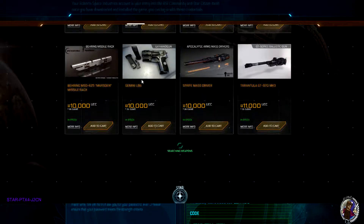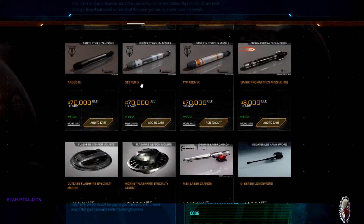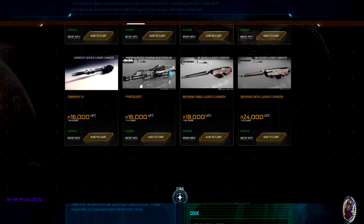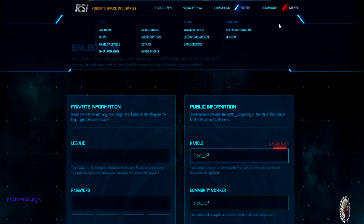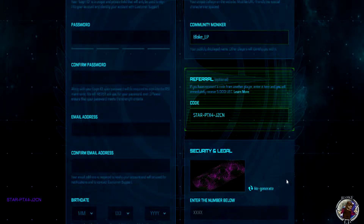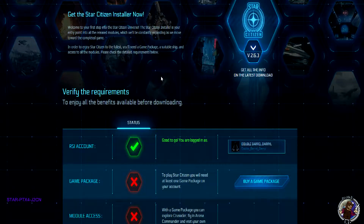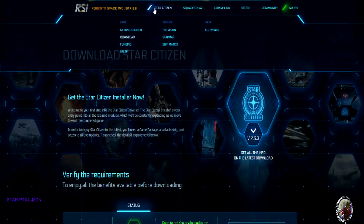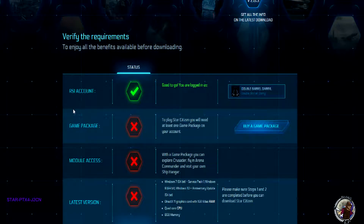If you hang on to it, that's fine too — it will be there when the game goes live. It is separate to the alpha UEC which is used in the PU today. Alpha UEC gets wiped every patch, whereas this UEC won't get wiped; it will stay on your RSI account unless you use it in the store. Once you've done that, come down and enter your security code to make sure you're not a bot, then click Enlist Now. That should bring you through to the downloads page.